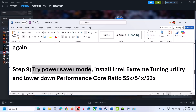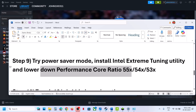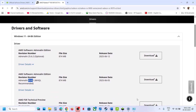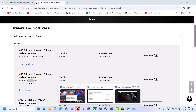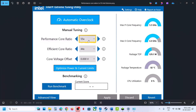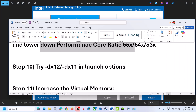If still not working and you're using Intel Extreme Tuning Utility software, you can lower down the performance score ratio to maybe 55x, 54x, or 53x. Go to that software, lower down the performance score ratio, hit Apply, and check.